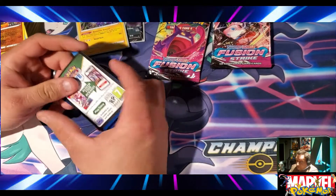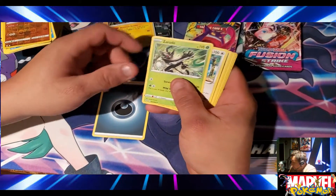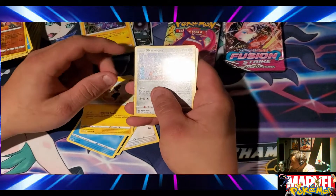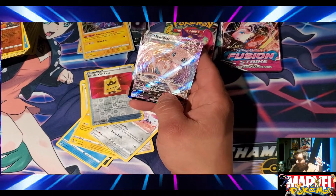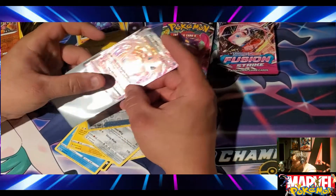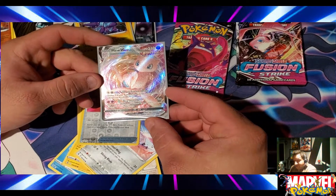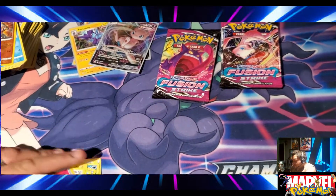That Gengar is sitting there pretty lonely. Code card, Dark energy, Darkrai - surprised it doesn't have a better card. Okay, come on - the Mew VMAX! There it is! The Mew VMAX has arrived right here in the first opening, here we go. We're gonna put that right in a sleeve, don't let it get hurt. Let's get a good look at that on camera. I think this is the top card in the set - I'll double check and let you know in my next video, but that is awesome. Set that up there off to the side.